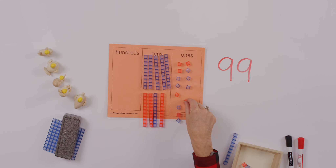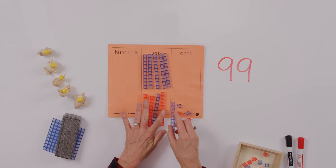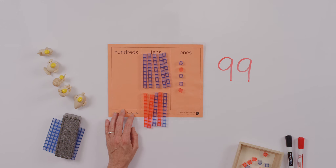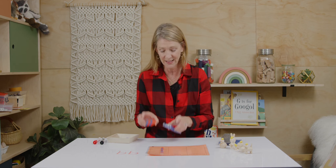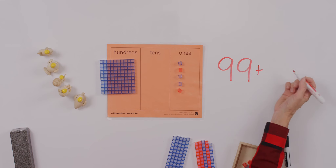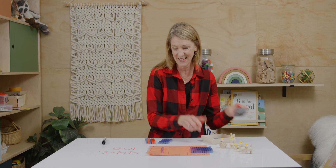We cannot keep all of these in the tens column now — we'll be making another exchange. These are ten tens. We're going to trade them for 100. So 99 plus six ones gives us 105. Now let's take a look at the next thing we can do. What do you think I'm going to add here? What comes if we're building numbers? We build from hundreds to thousands.